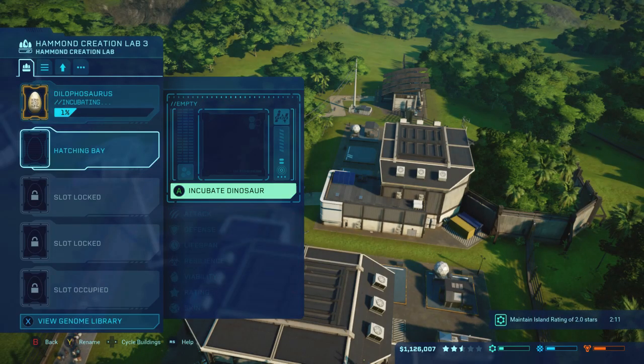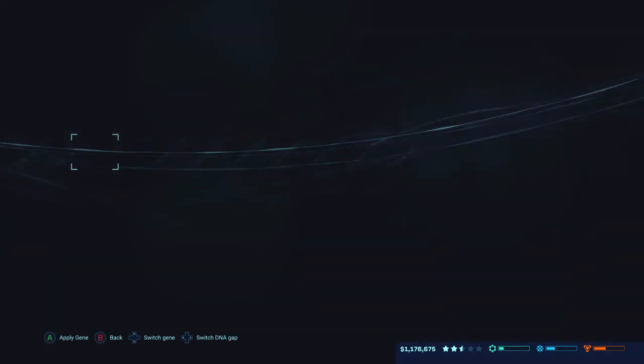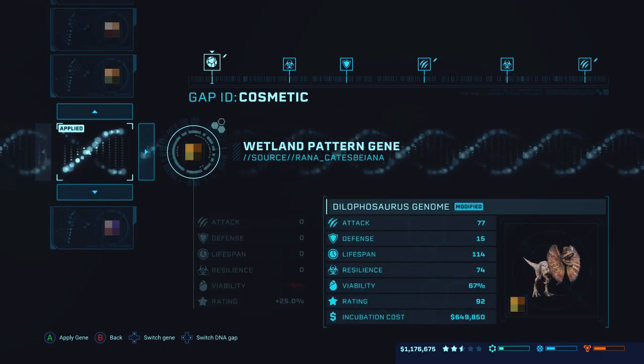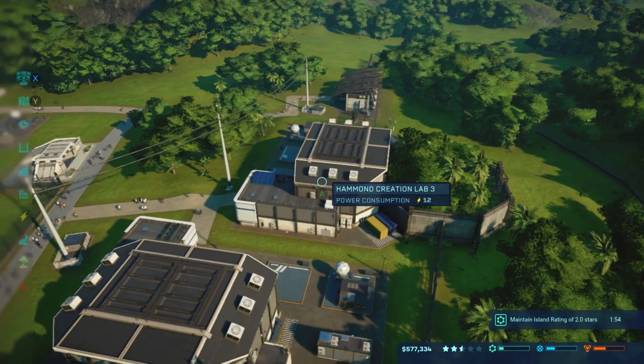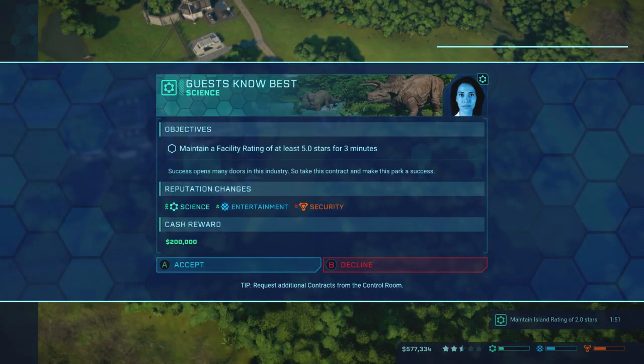So let's go ahead and get... I believe we need two or three. It's probably not cheaper than just going with a ceratosaurus, I know. But you need the variety in your park in order to get the five-star dinosaur rating. And also the cosmetic traits — getting that switched up every now and then on every other dinosaur helps out a lot. So let's get some dilophosaurus going in here.